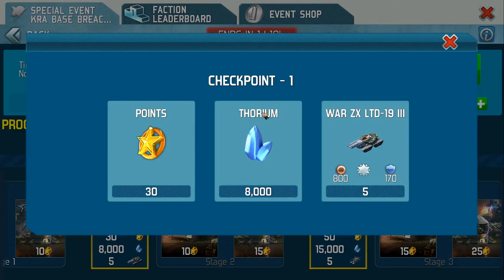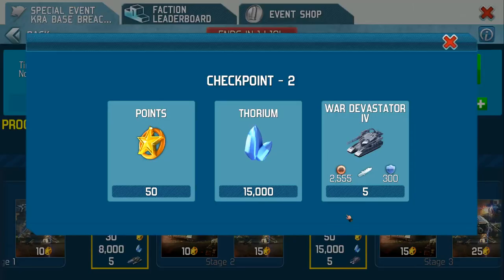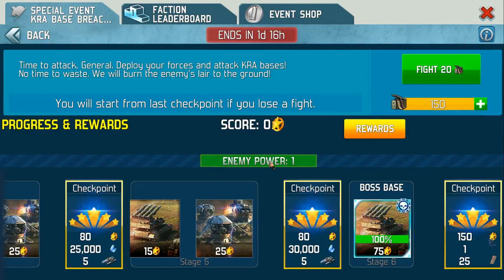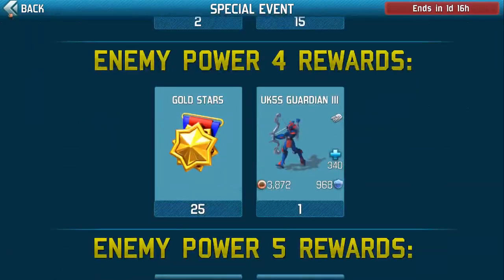If you click on it, it shows you at checkpoint one this is what you'll get as your reward. As you go further on, you can see War Devastators - a cracking piece of kit. This is at enemy power one. As you've leveled up, the enemy's leveled up, and the rewards increase as we said, up to that 100 gold stars.